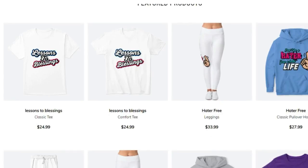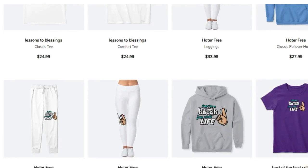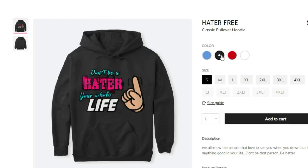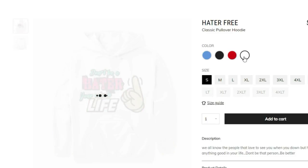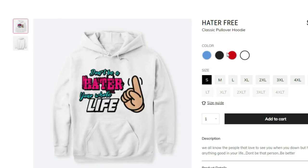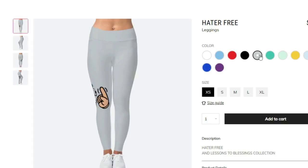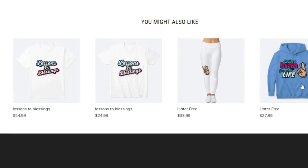Go down to the link in the description and get your merchandise today. Use code MVP10 for 10% off your order from today through August 2nd. We've got fresh and fly gear — every single flavor: t-shirts, v-necks, hoodies, leggings for the ladies — anything you need is down in the link in the description. Shoutout to all the MVPs, rolling to 10K.